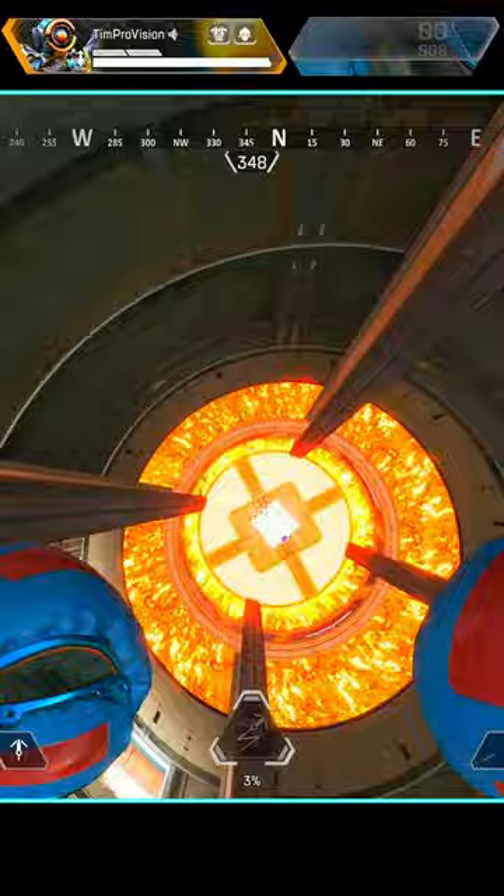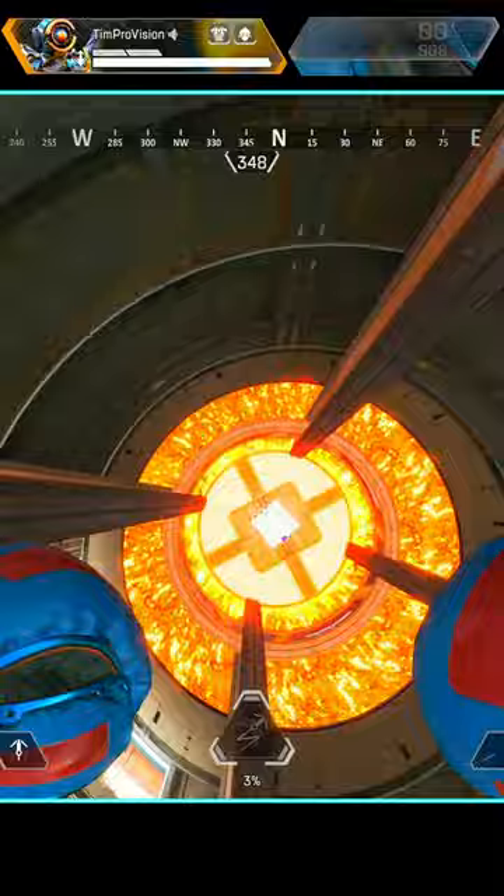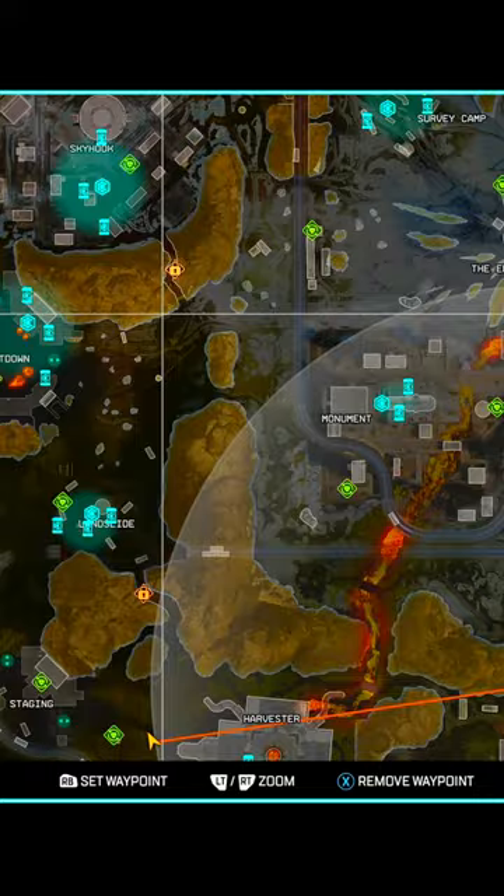If you haven't tried it, you can fly down the center of Harvester now. Not only is this pretty cool, but the bottom has guaranteed high-tier loot.